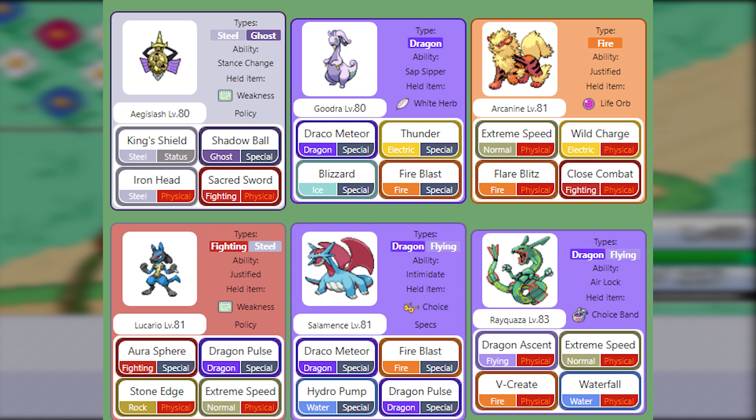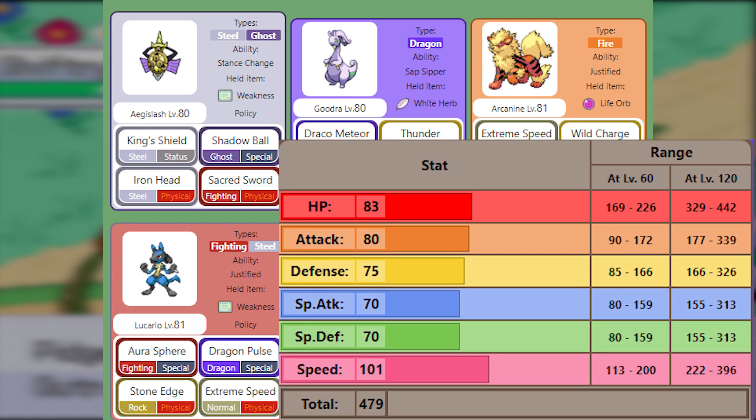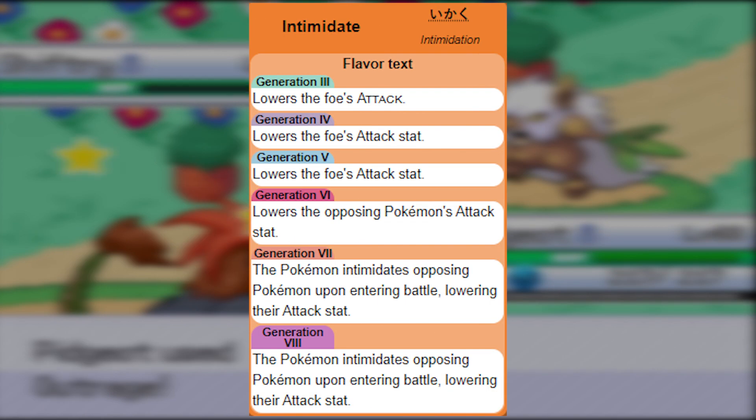Lots of the main fights use Dragon types, and while Delta Pidgeot is super effective, its mediocre stats will leave it vulnerable to being knocked out first. Intimidate is 100% the best of its abilities.